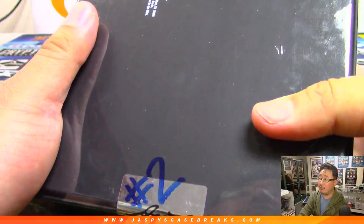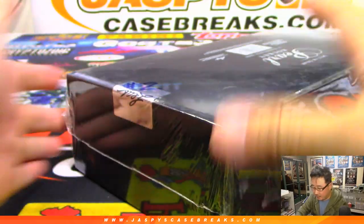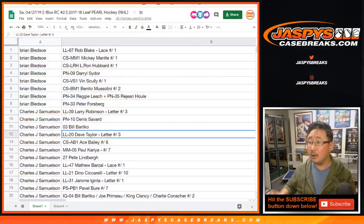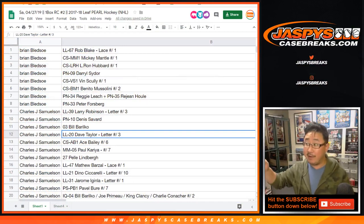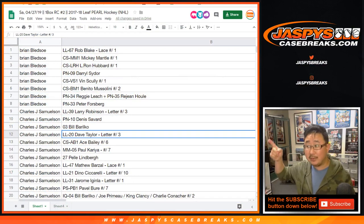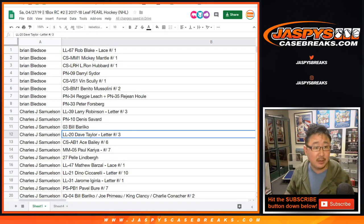This is break number two. We noted last time we opened this product about a week ago that there are only two boxes per case, so this is the second half right there. If anybody watching live needs to see their names, let me know — especially if you can't open a Google spreadsheet, maybe you're watching on your phone.